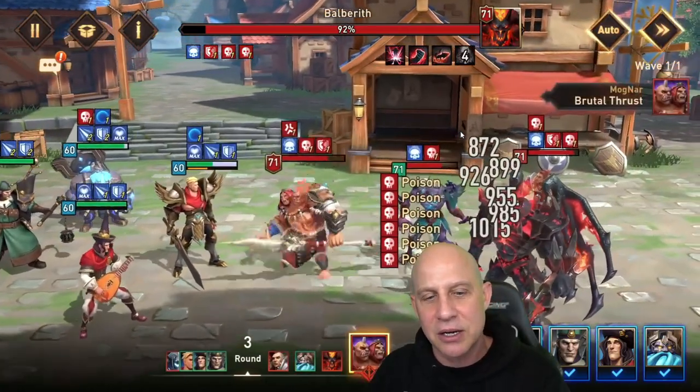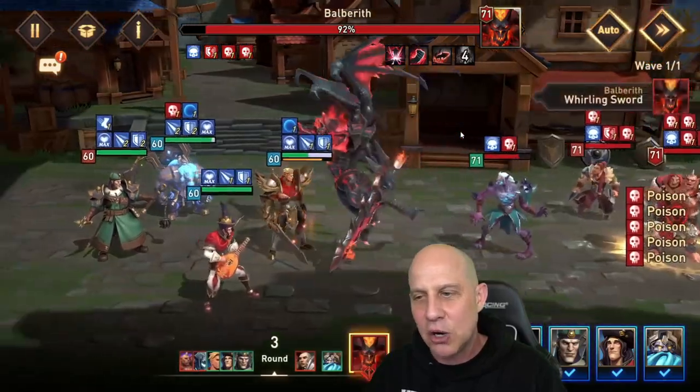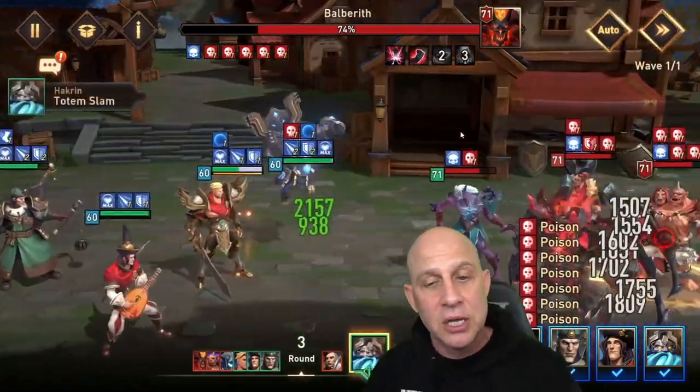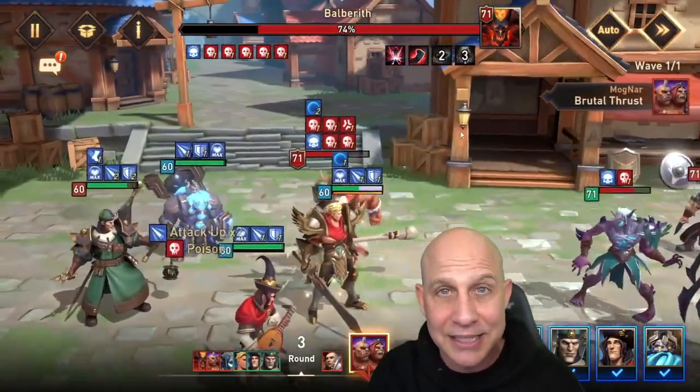We've got Hackerin, we've got Connor, we have Jacob on the bottom, and Charles coming in with that amazing provoke and amazing shield. Charles is the MVP to take out Gurel — the very last boss. Gurel hits very hard but doesn't heal himself.